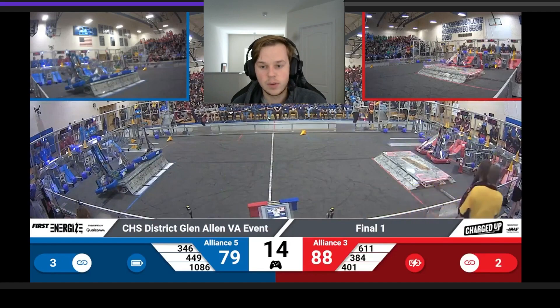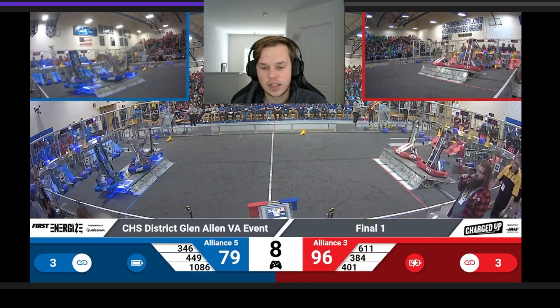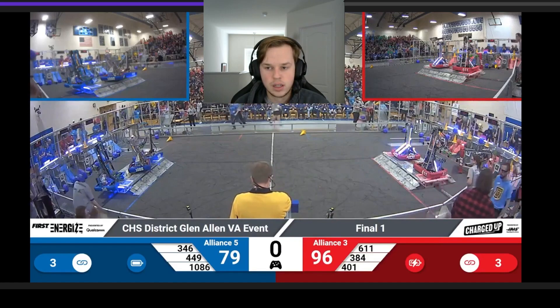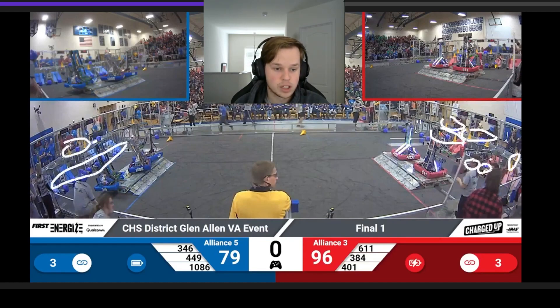So then we keep going forward and they're able to score a link right here as well as another link right here for the mid row, giving them an extra amount of points that is crucial for the end game. Because like I said, it's triple balance versus two balanced. And if you look at what they have right here, they have one, two, three links, and then two right here, one right here, and one right here. And on the other side, it's completely filled bottom row plus one link plus another up here. So while they did score more up high, it is more links over here, which provides a lot more points.